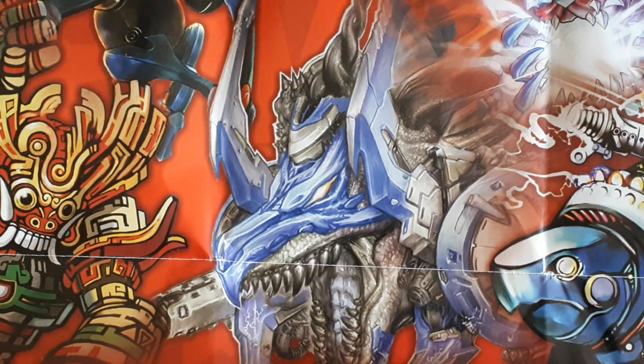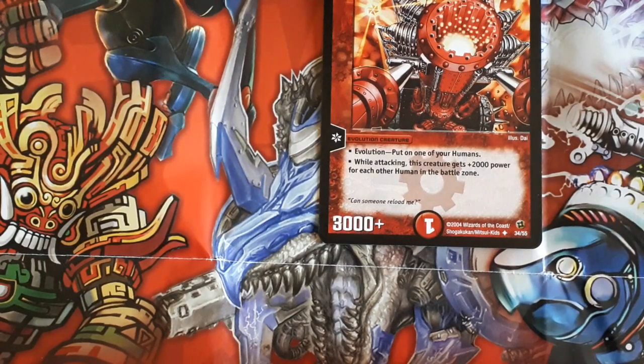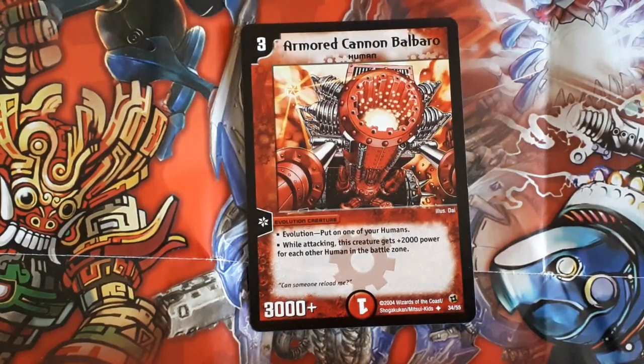So let's get stuck into it. The first card I've got is Armored Kaden Bolbaro. He's a three mana, 3000 power evolution onto a human, and while attacking he gains 2000 power for each other human in the battle zone. Now what makes this card so bad is that he's so weak — he's only got 3000 power and you're paying three mana. Evolution creatures usually are so good because they have low mana cost and high power, whereas this guy is basically three for three.